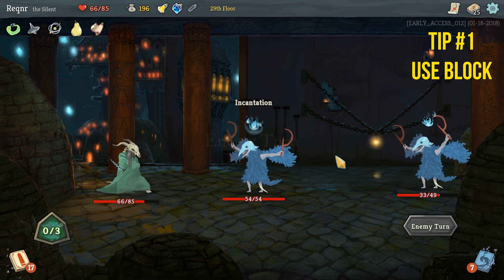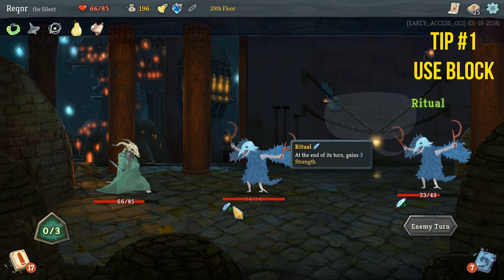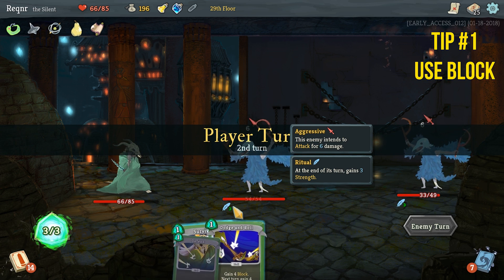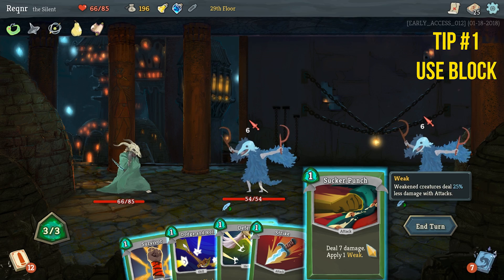There are exceptions to this rule, however, as some enemies do gain strength every turn, meaning their attacks hit you for more. You really need to get rid of them as quickly as possible in this case, so minimize your use of block.